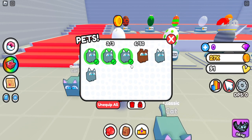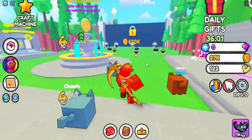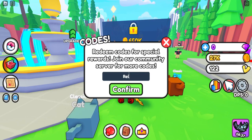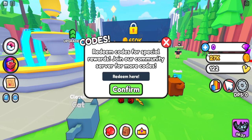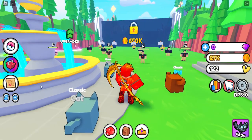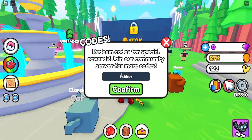Let's get back into the codes. The next code is 'Release' with a capital R — code Release. That gives us something, not sure if it was a pet, but it gave us something.